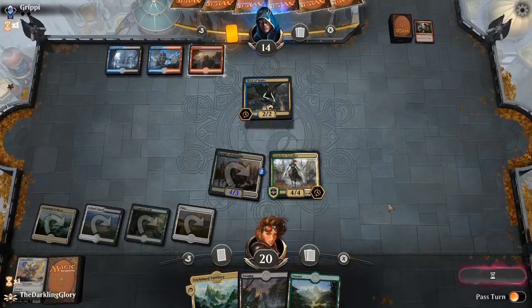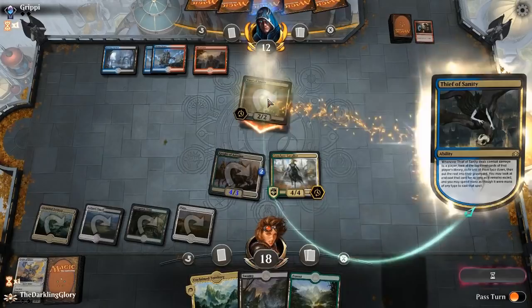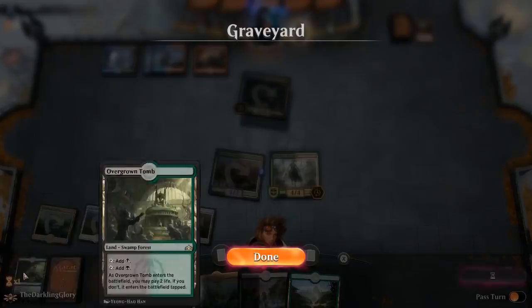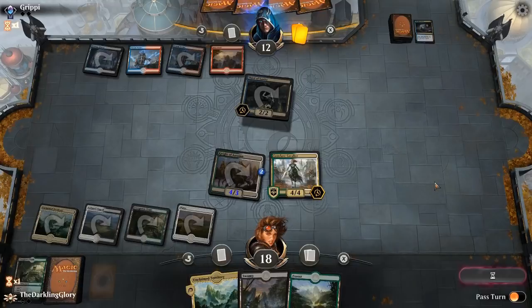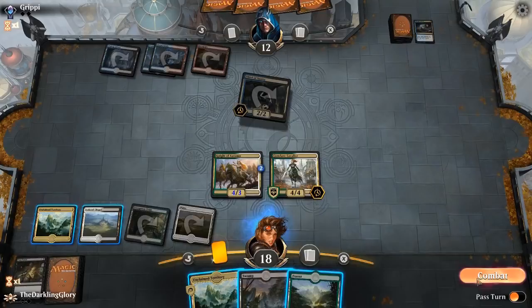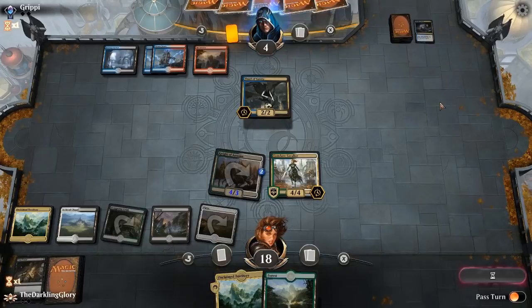We've got a lot of pressure on board. Opponent is using their life total very liberally. This might be the type of game where Thief of Sanity isn't even that good, because we're not competing against how many cards our opponent has in hand — we're just trying to apply enough pressure that they can't stop us before they're dead. They used Conclave Tribunal, which I guess we're happy not having. Opponent wasn't aware of how much trouble we were in, so them spending their mana to look at our hand and be down a card is great. Putting them to four here is just great — now they have to answer both of these or they're just going to get beaten up. We might be stealing this one despite having flooded out pretty badly.